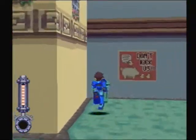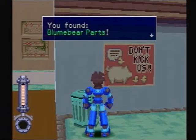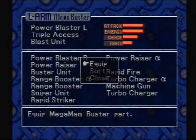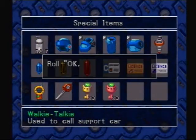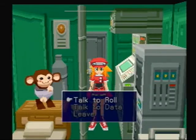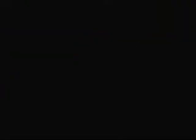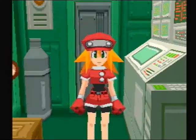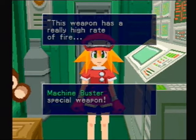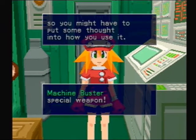Is there anything in this one though? Bloom-bear parts. Got something. The Bloom-bear parts are used to make Machine Buster. This weapon has a really high rate of fire. Unfortunately, it's not that great in terms of power.